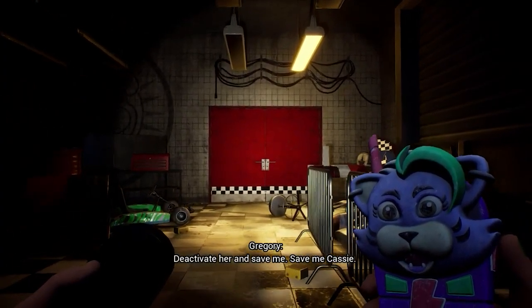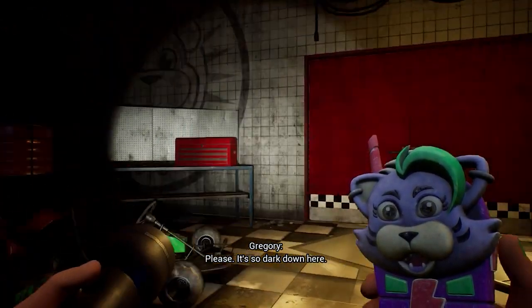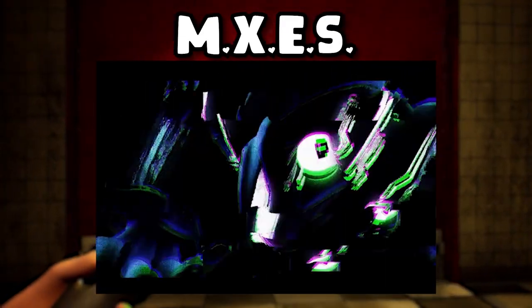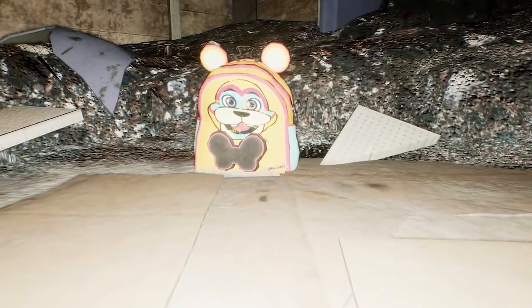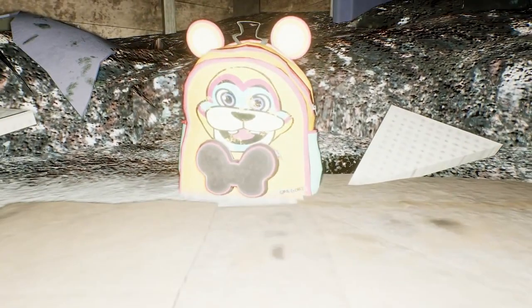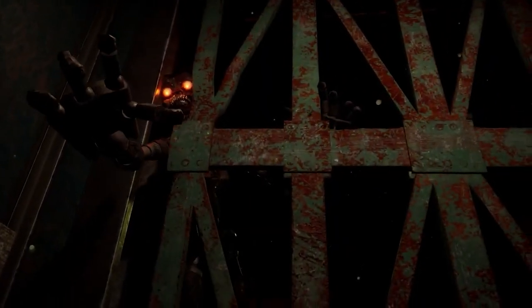After the events of Security Breach, Gregory and Vanessa sealed the Mimic away, and to make sure, they built the MXES to keep the Mimic from escaping. The thing is, Gregory is a kid and accidentally left his backpack and walkie-talkie down with the Mimic, allowing it to eventually break free because of Casey, because she didn't know. We don't know if the elevator ending is the true ending or if Casey is dead because of the elevator crash, but the Mimic is free yet again and it seems like it's the main antagonist in the series now.